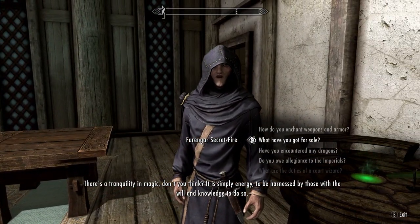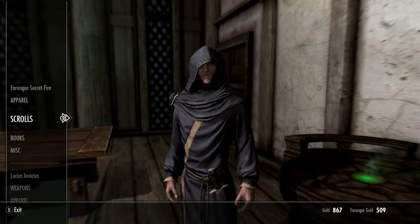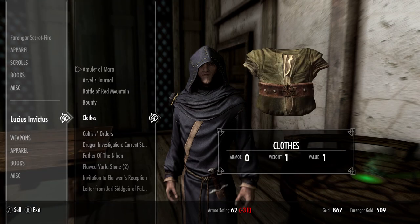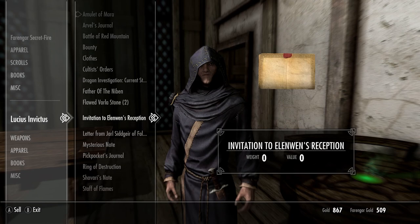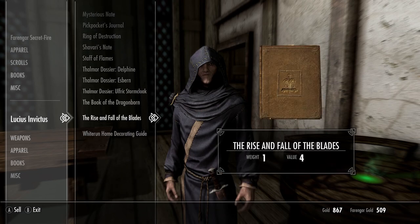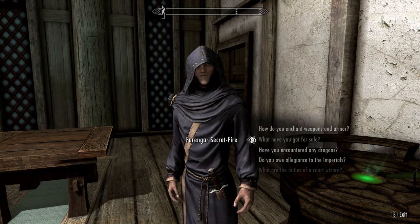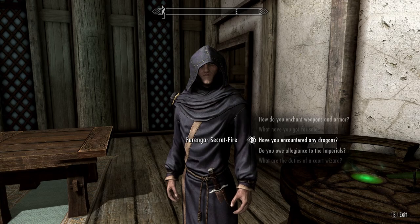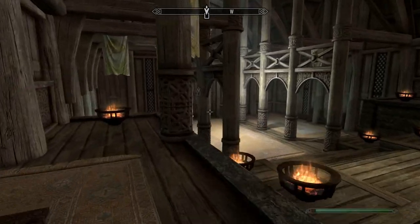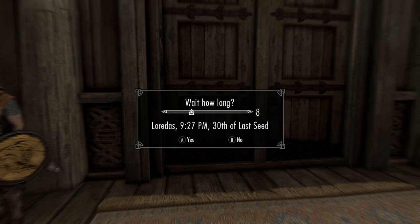Farengar says: 'There's a tranquility in magic, don't you think?' No. Alright, first things first — let's see what I can sell you. Hmm, how come I can't sell him that? That's some bullshit. Alright, let's go. 'You know, if you've got the aptitude you should join the Mage's College.' I've heard you say that before — thank you though. Let's go ahead and rest for 12 hours so that Belethor will be at his shop when we get there.